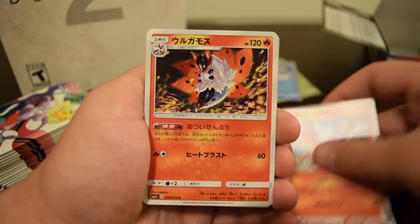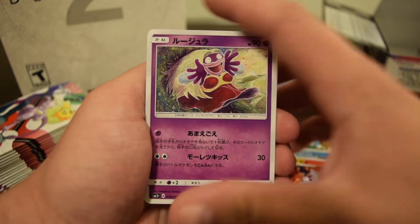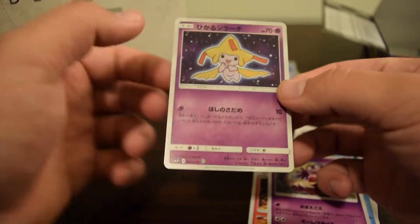Pokemon Breeder, Ranger, Qwilfish, Torchic, Volcarona, Jynx — and Shining Jirachi! Amazing card.